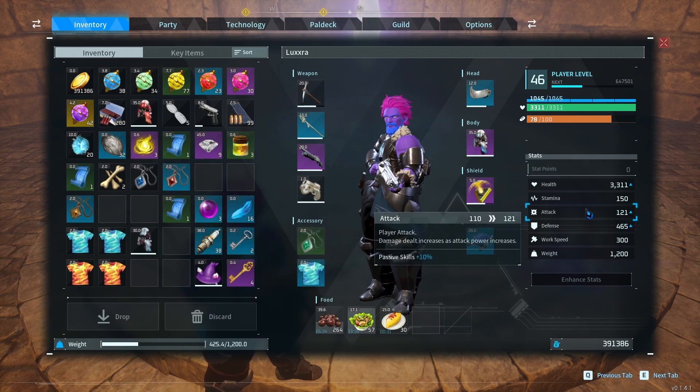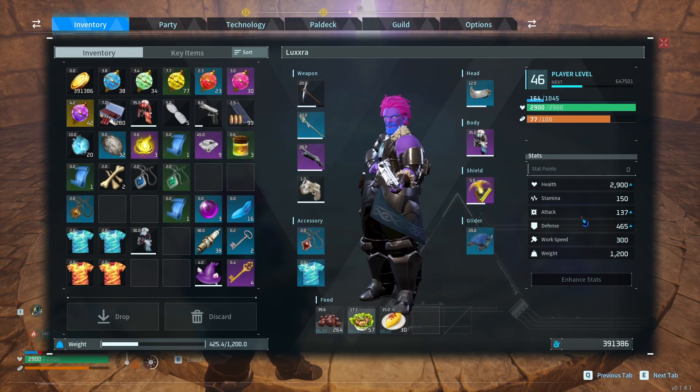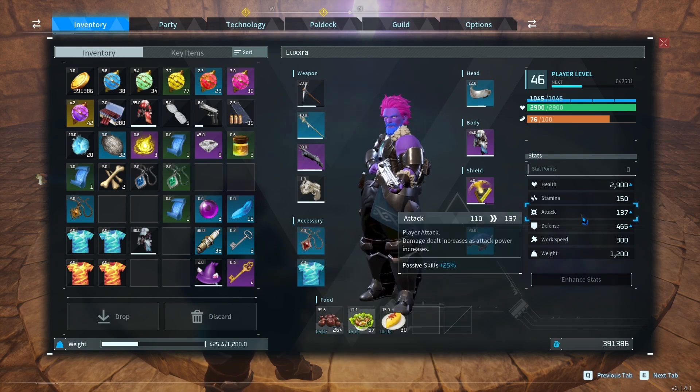Our attack currently with Vanguard - which is boosting our attack by 10% - is 121. With the attack pendant plus two, it's 137. It is a 15% increase. Like I said, 30 was a little bit too high - 15, half of that. It's nothing crazy, but it is decent. I don't know if they would stack if we were to get a second one. Because a 25% attack increase is not bad, especially when we will have super effective hits.